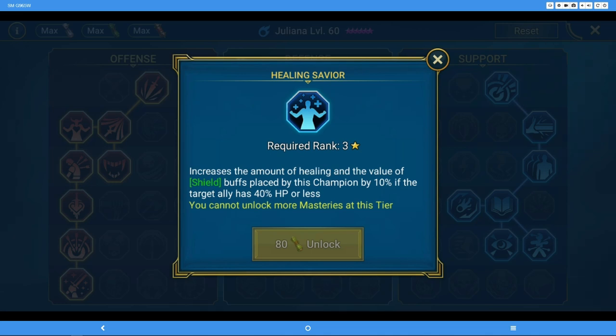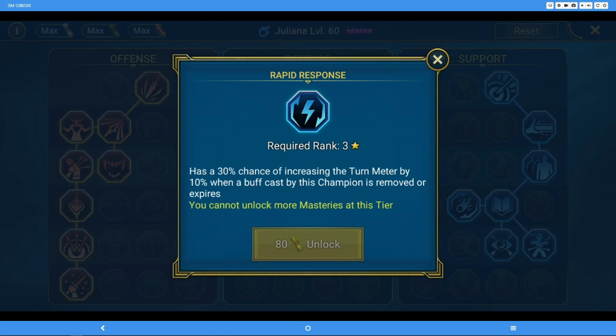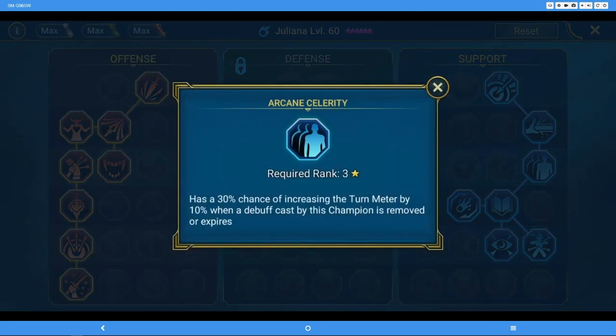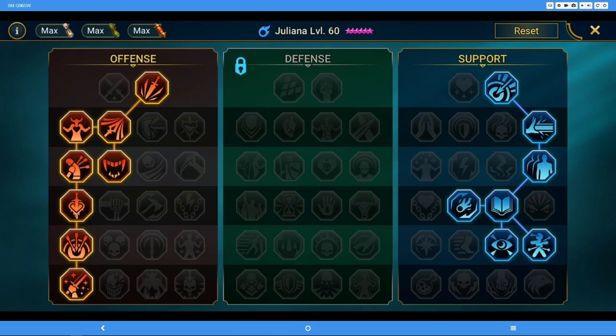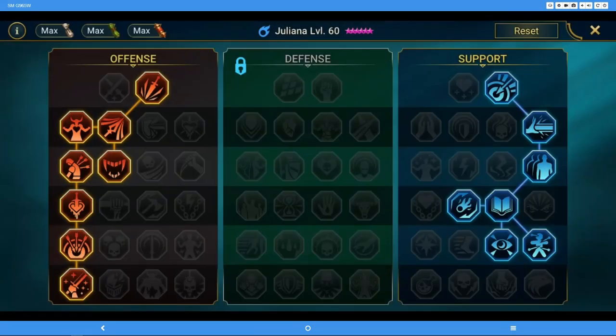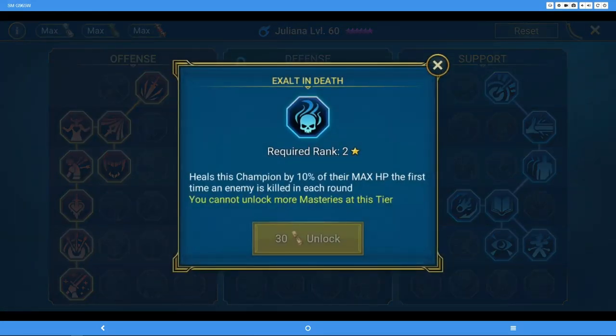Row three: Healing Saver increases healing from shield buffs when the target has less than 40% health — somewhat situational but it does happen. If you're a healer you probably take it by default. However, Rapid Response is the key one: whenever a buff expires you get a turn meter increase, and this is huge for characters that cast a lot of buffs. The fourth ability in this row is the same concept but for debuffs — so these two abilities are very powerful. If you have a character that can apply a lot of buffs and debuffs those are fantastic, but it can be tricky to get both since debuff characters probably need accuracy from the right side of the tree.